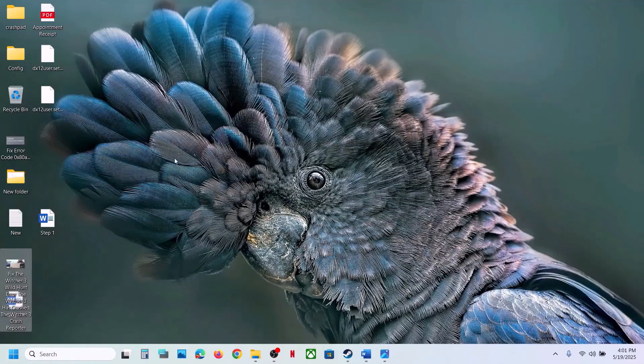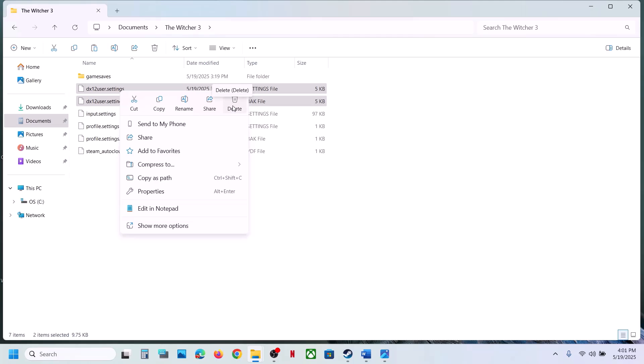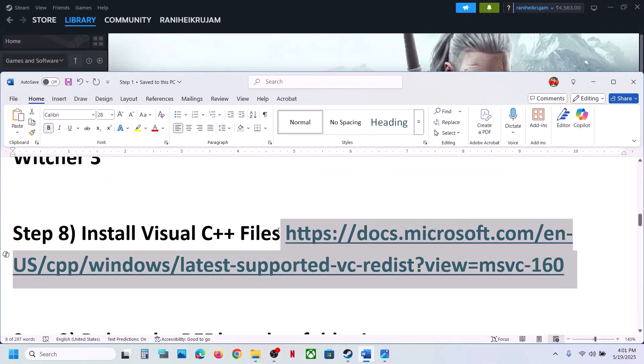Once you have a backup, delete the settings files — right-click and click Delete, or rename them. Then launch the game and check.